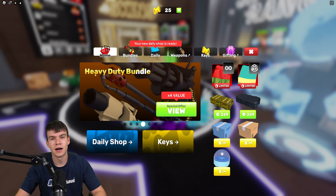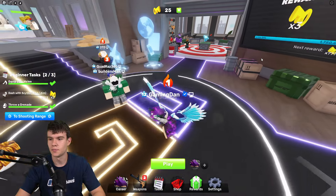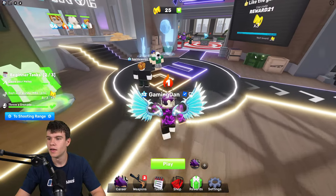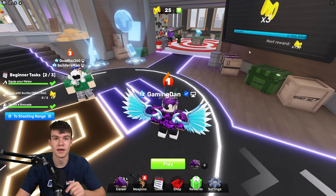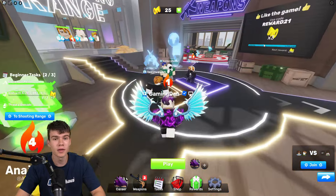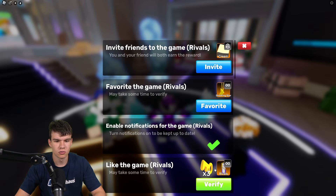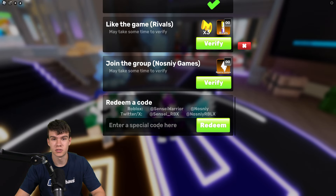We have a bunch of working codes to redeem inside Rivals. To claim codes in Rivals, go to the bottom, click where it says Rewards, and scroll down. I'm going to type the codes into the code box — these are in no particular order.